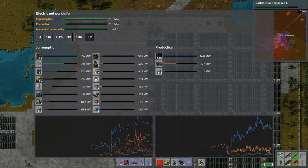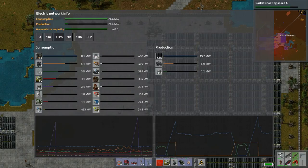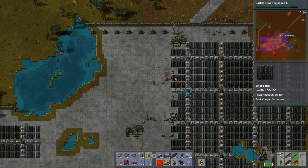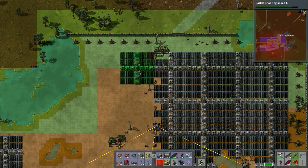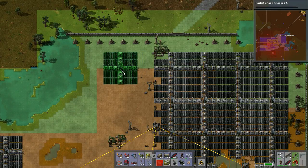We always need to use the steam engines. I wonder how to control the steam engines with accumulators so they don't turn on at night. They always turn on at night and then turn off when the accumulators kick in - but always after the steam engines. I don't know how to get the accumulators to kick in before the steam engines - maybe there's some logic we need to do.